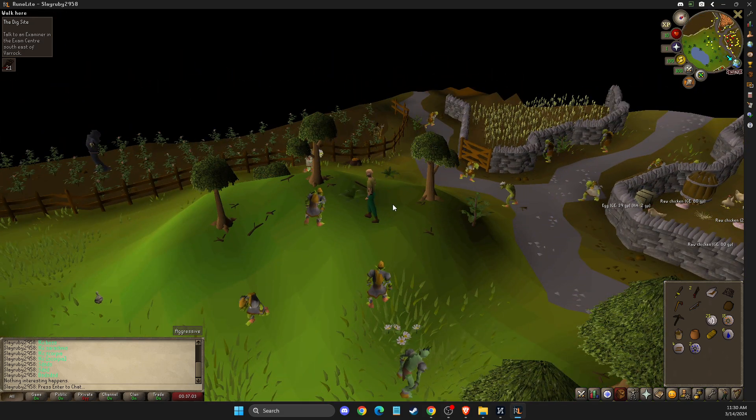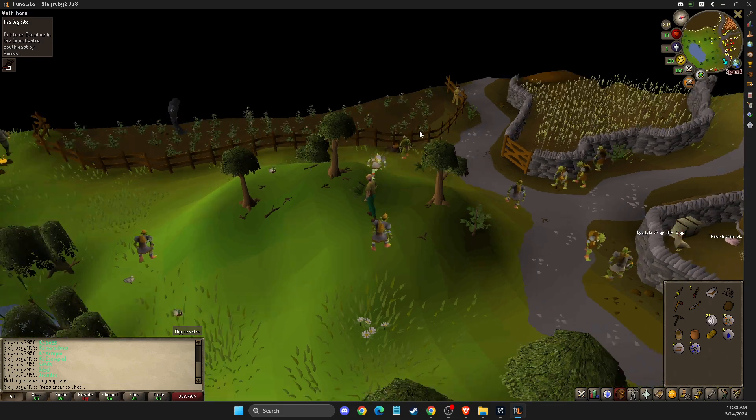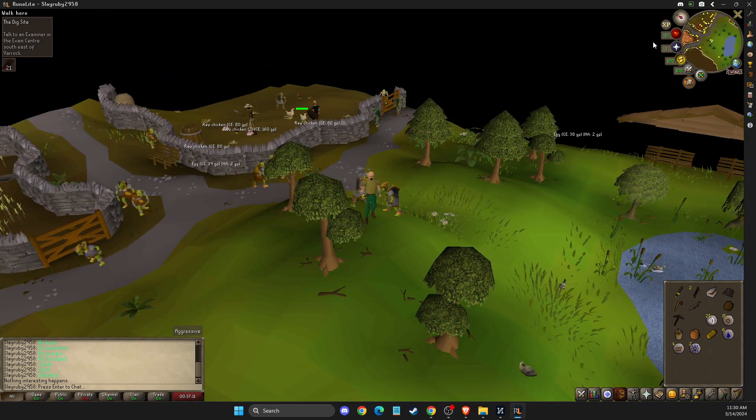And to do that, it's quite easy and straightforward. First of all, you need to download Runelite, if you don't have it, from runelite.net. Then once you log into your account on Runelite, you should see the configuration bar here — press on that.